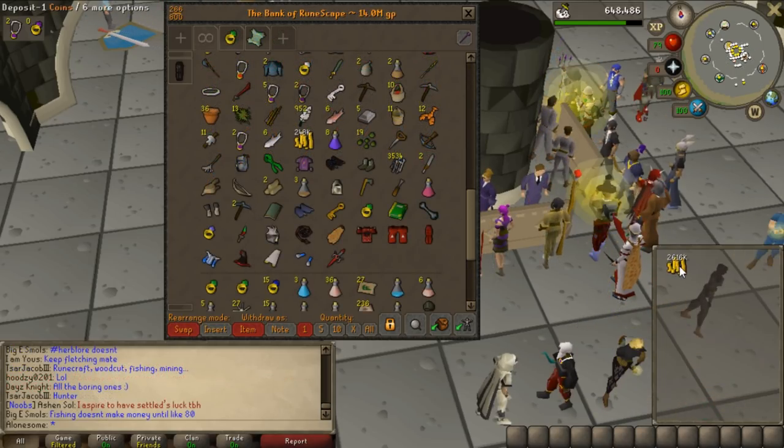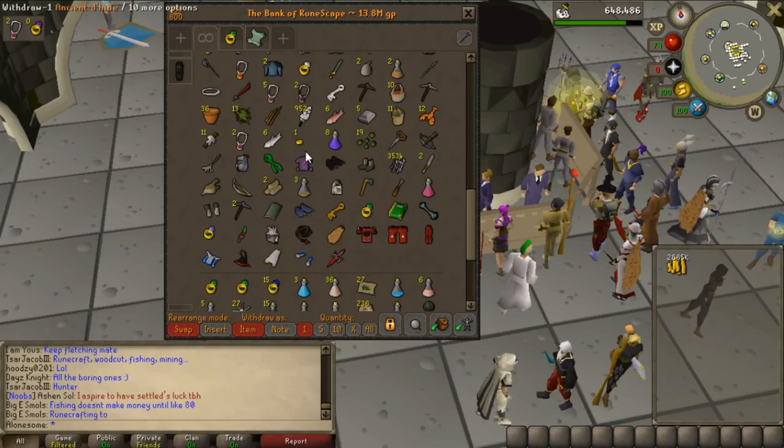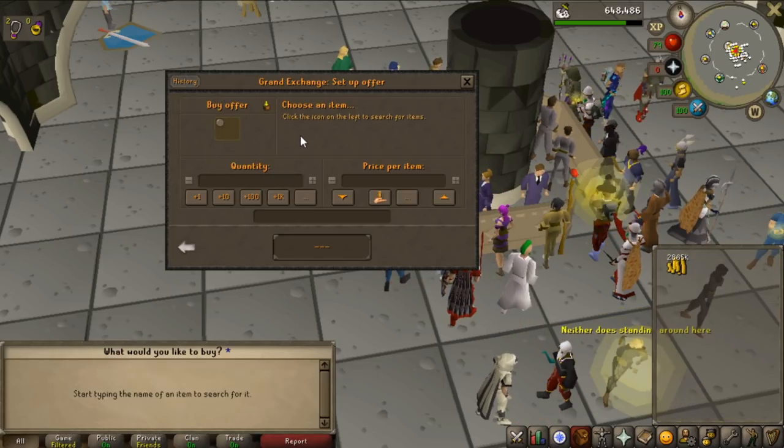That was worth way more than I expected - 2.6 mil! That's a really good amount of money. Now I have almost 2.9 mil and I'm going to charge my trident and do the iron dragon task.